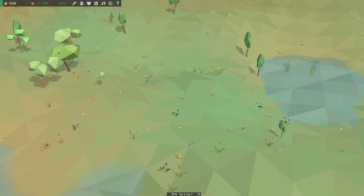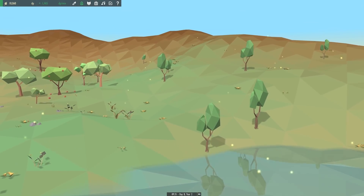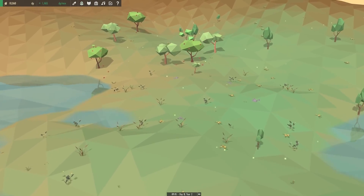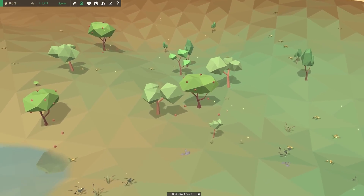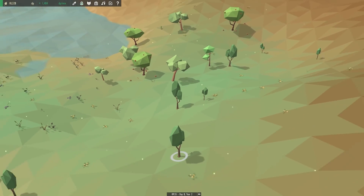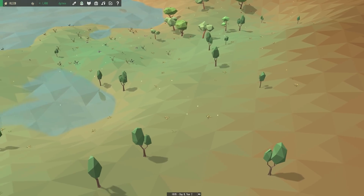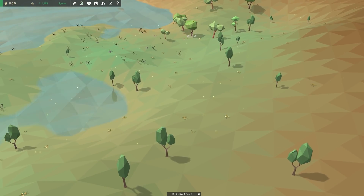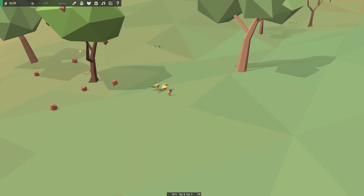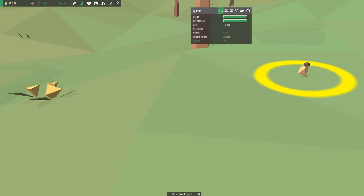Where did our sparrow go? We had a sparrow here and now I don't know where it went. I lost a bird and it's a very tiny bird — I'm never going to find this sparrow. It didn't die did it? Is that you? Nope, that's a buttercup. I was looking for movement — there we go.